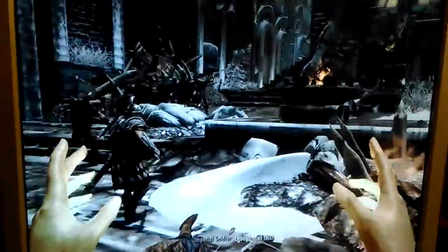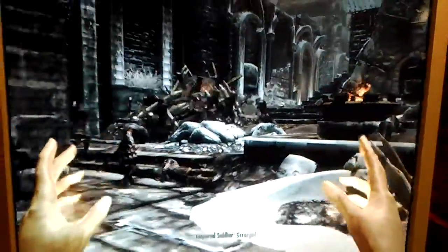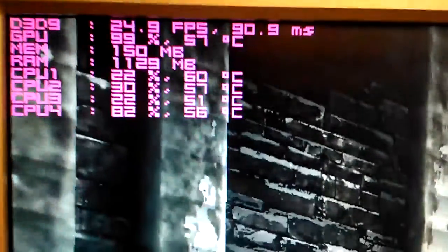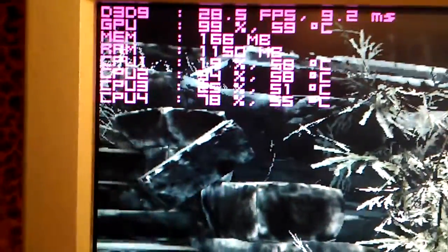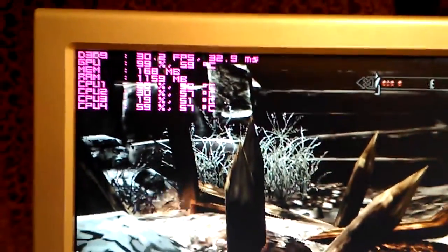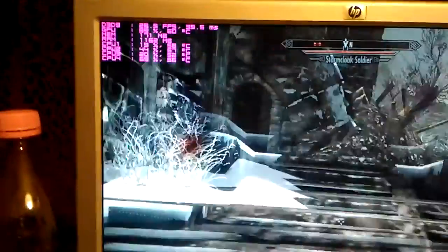We're in the game — this is the attack on Windhelm, a really intense battle with a lot of NPCs. GPU is at 99% and we're getting 25–27 frames per second. There are transparent textures causing some issues. All four cores are utilized, with one core stressed heavily and temperatures rising on all four cores. At lowest settings, we're getting around 20–30 FPS, but minimum FPS is really bad.